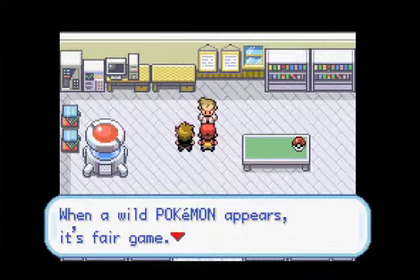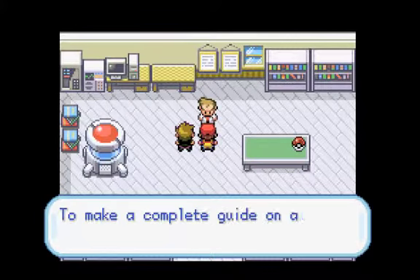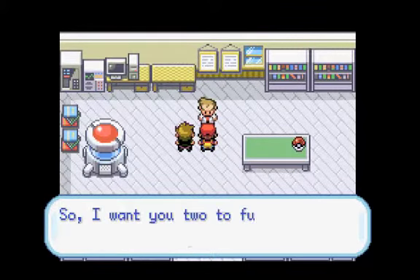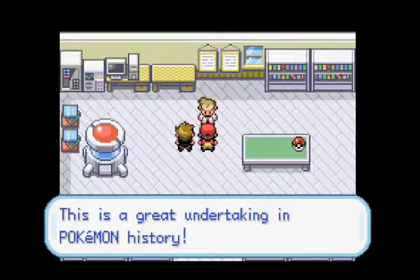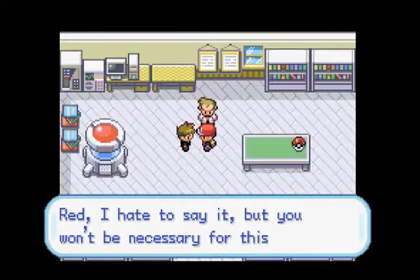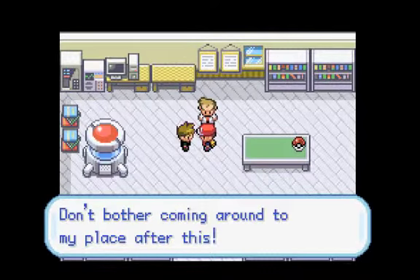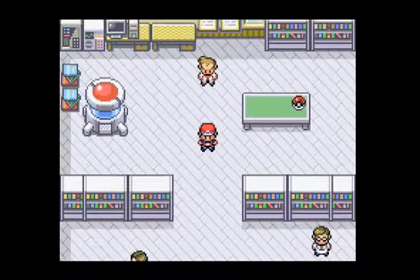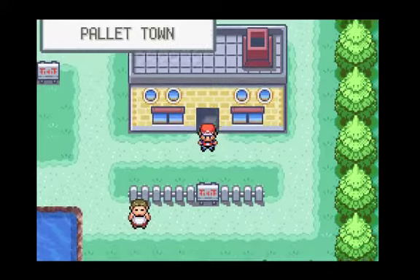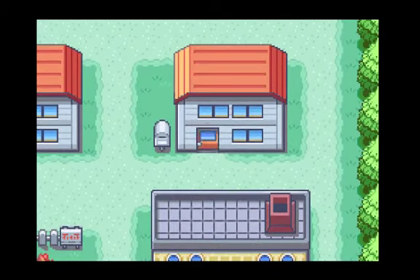We get a tutorial later in the game about how to throw Pokéballs — I'll leave that in in case you don't know how. Oak mentioned something about a town map, so now we probably get one — I guess I had to do that errand for him first. Let's head out and go to Blue's house to get the town map.